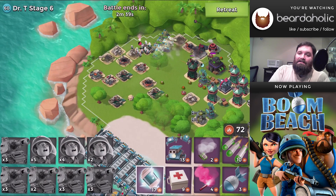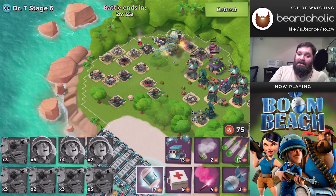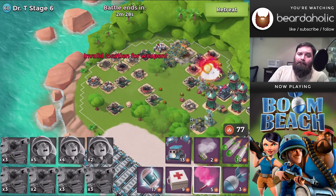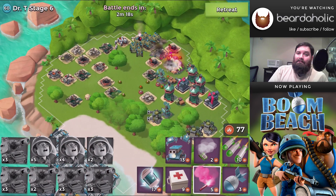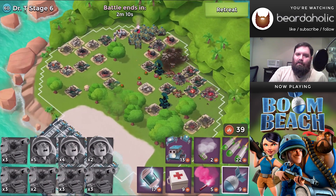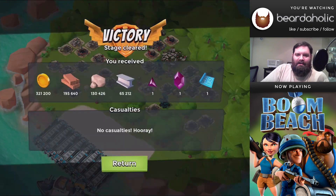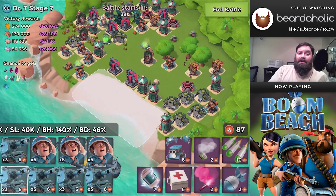Once you move in closer to the HQ, you'll see there is a tower and a cannon — both of those have got to go. Unfortunately they have a lot of hit points, so you may have to throw a couple of shocks. Keep that in mind so you don't run out of GBE. Once you get to that point, nothing can even come close to touching you — you can just destroy Dr. T's HQ with ease.